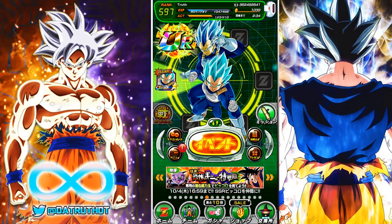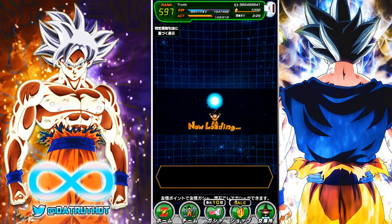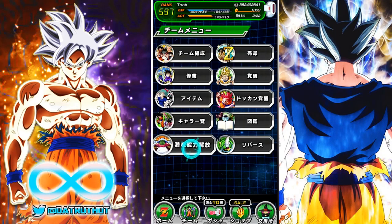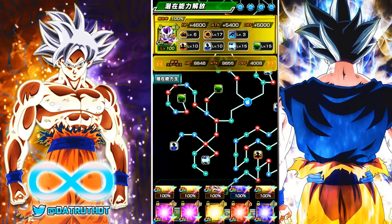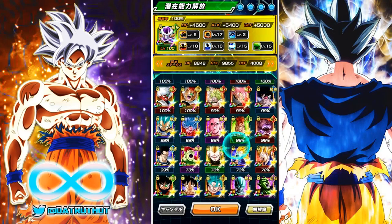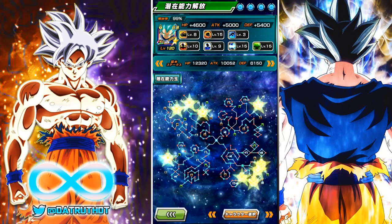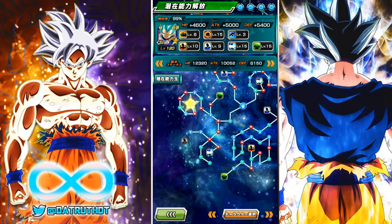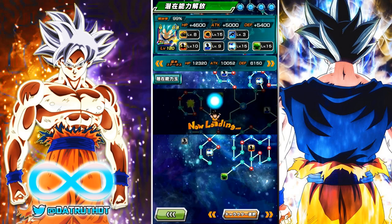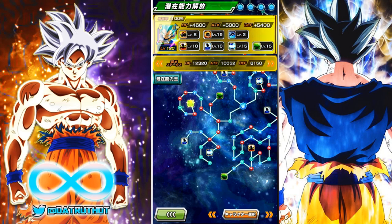For me, as soon as I saw what the units were going to be on the upcoming Dual Dokkan Fest — it is live now — when I saw that Evolution Blue Vegeta was on this Goku banner, I already knew what I was going to do before these banners go away: make sure I rainbow this monster. Evolution Blue Vegeta is, number one, an amazing unit, and number two, his team is amazing.